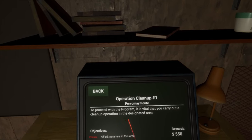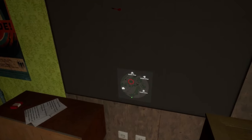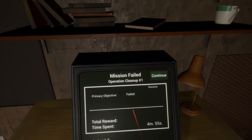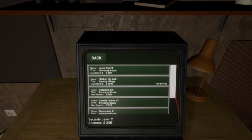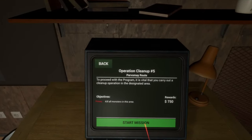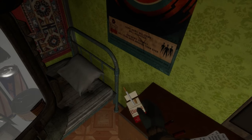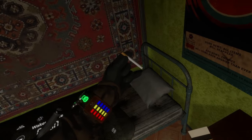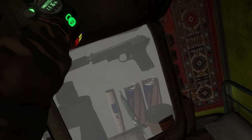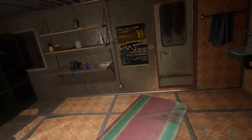Let's go to Operation Cleanup — proceed with the programming, it's vital to carry out a cleanup operation in the designated area. Let's do that. Let's do this one. There we go, I think that's a new area. We need to bring these because they help our stamina out. We'll keep you right here, and the lighter with you. Let's get to it.